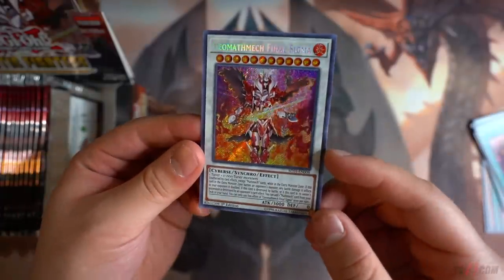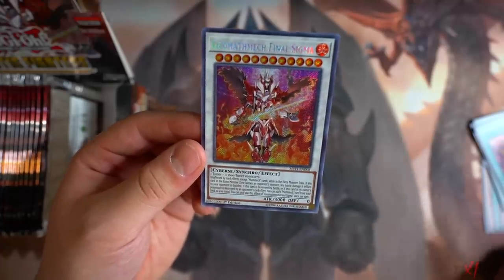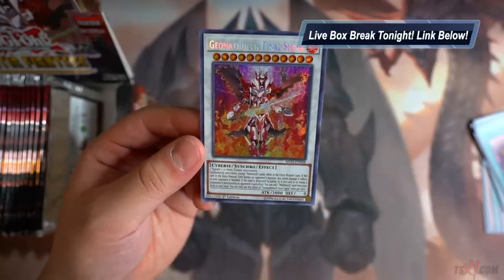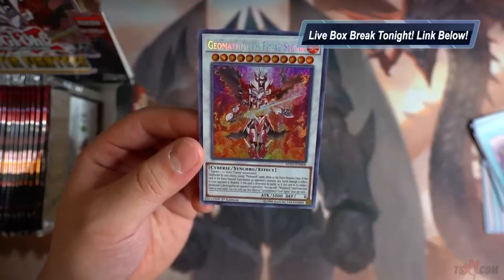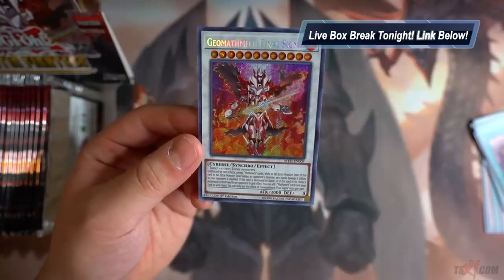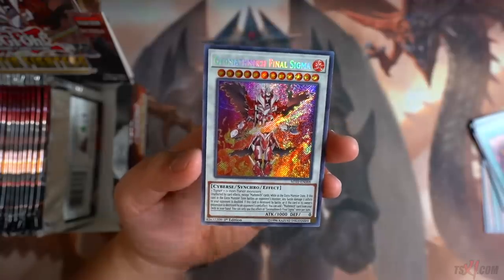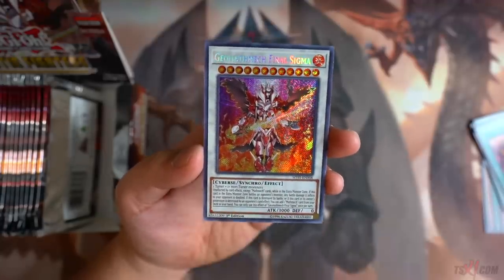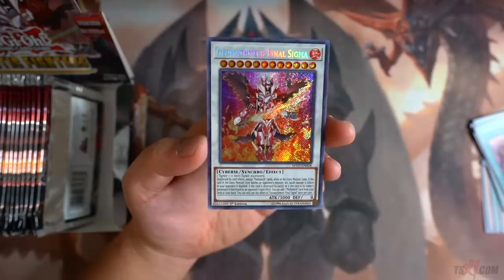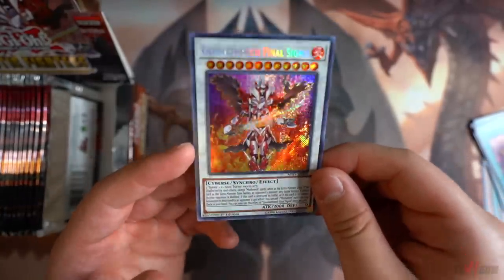Geo Mathmech Final Sigma — this card is one of the main win conditions for the entire Mathmech archetype. It requires one tuner and one non-tuner monster — it's a level 12 Synchro Mathmech monster, unaffected by card effects except Mathmech. If this card is in the Extra Monster Zone and battles an opponent's monster, any battle damage it inflicts to your opponent is doubled. If this card is destroyed by battle or by the opponent's card effect, you can add one Mathmech card from your deck to your hand, once per turn. The archetype's main goal is putting this card in the Extra Monster Zone to one-punch your opponent — if you bring it up to 6,000 attack and it attacks a monster with 2,000 or less attack, you can deal 8,000 damage for game. The artwork on this card looks absolutely amazing.